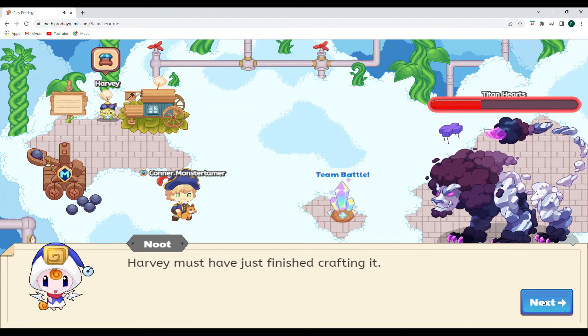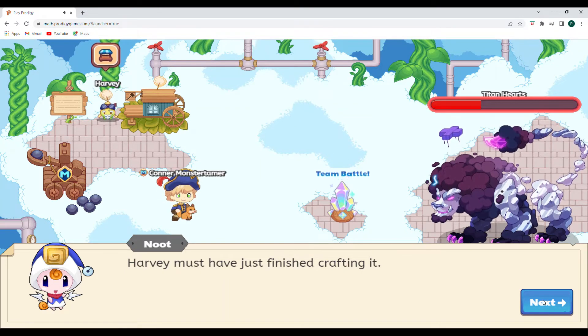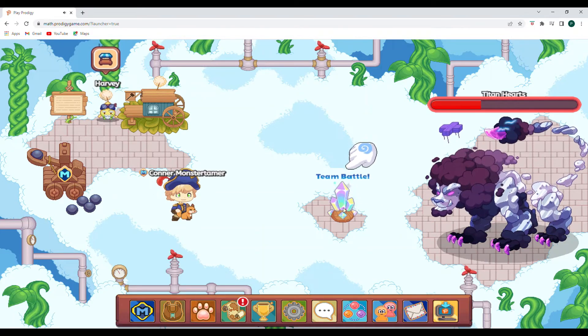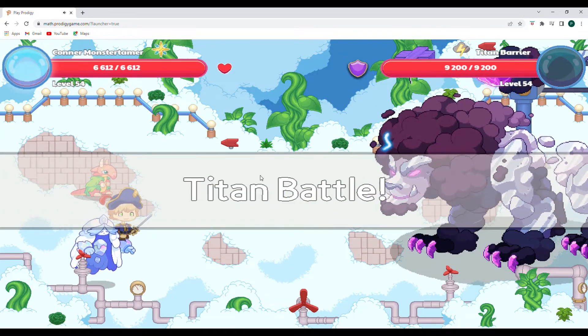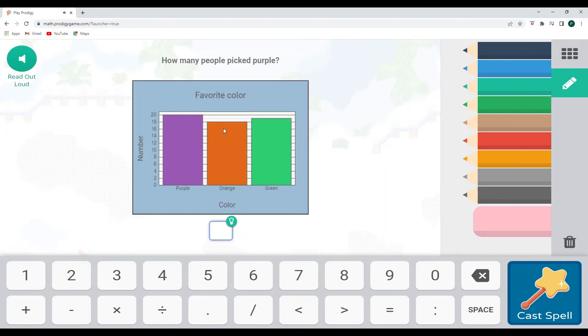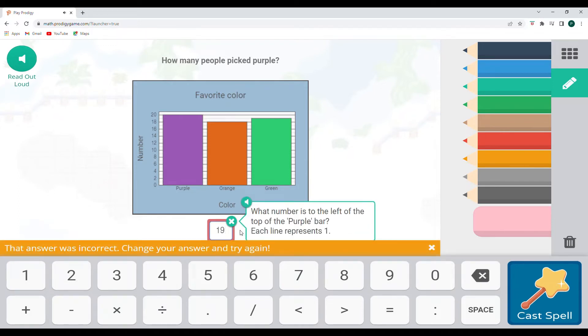Here is the team battle where we can select this in order to join battles together. Harvey must have just finished crafting it — that will help us. Harvey is right over there. We will select this to create a team. As a member you can also hit the battle to go ahead and fight. Falling Star Smash — how many people picked purple? We have 19 people that picked purple. Oh, actually 20 — so mistakes happen, we want to double-check our answers. 20 is what it is.